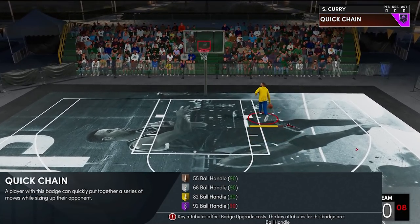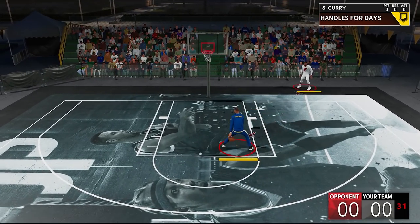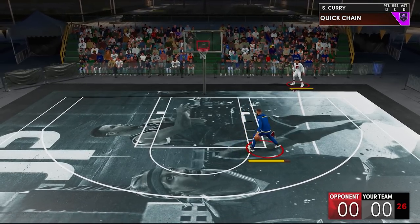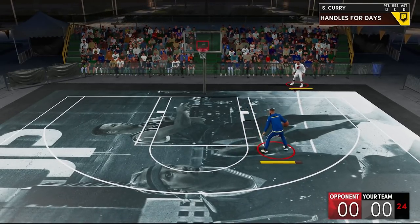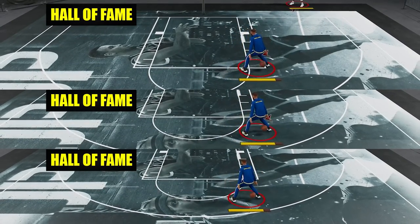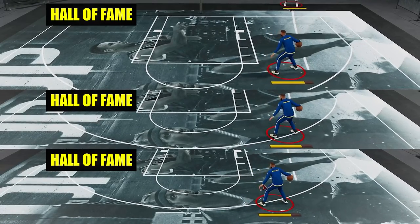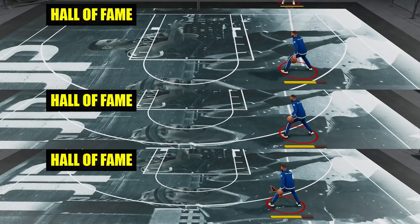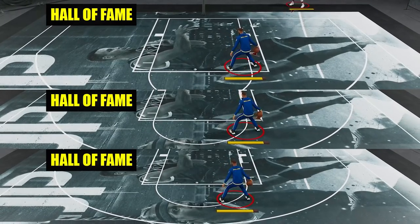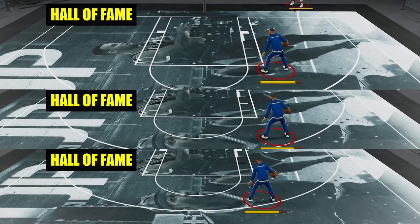First, let's see if it'll make the chain dribble animations much faster. We need to find a dribbling sequence that will trigger the badge and can be done in lots of repetitions uniformly. I took 3 attempts to make sure they'll be in sync with each other, because when testing dribbling, all samples need to be executed the same way. In shooting it's easier since I just press my modded controller, but with dribbling I have to execute it with my own hands. As you can see here, everything is on sync. So now let's see the difference between Hall of Fame and no badge.